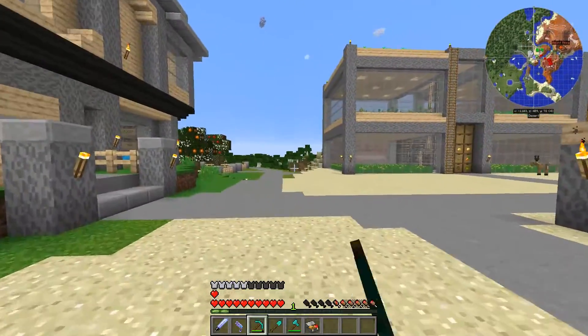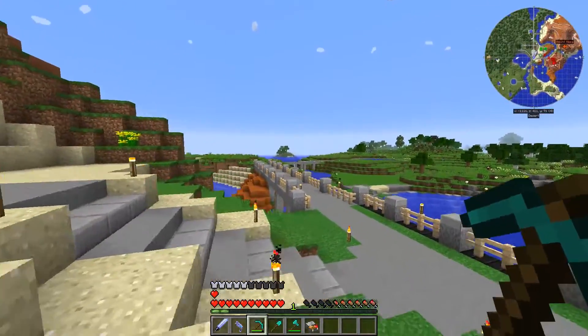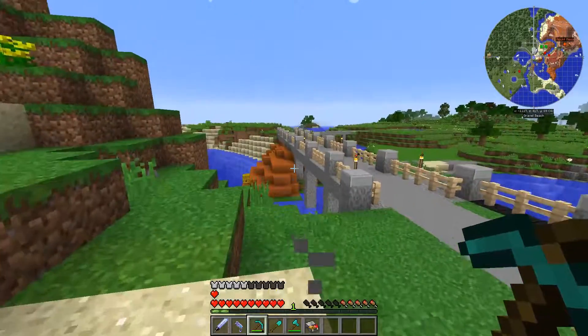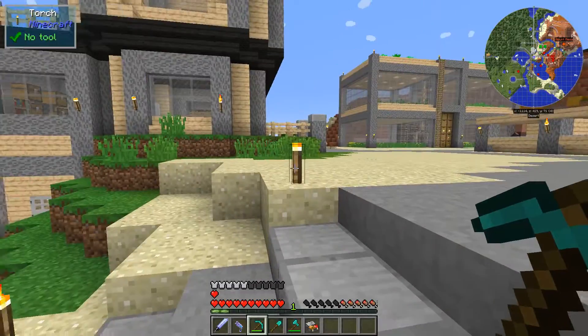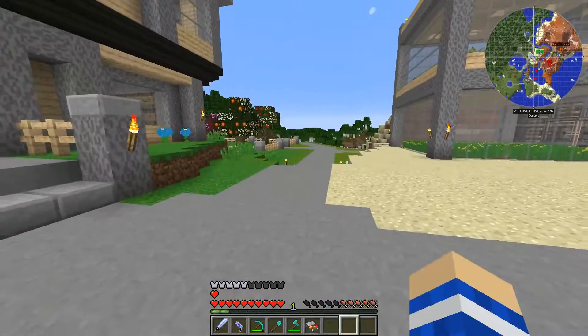We've already got the zombie farm over there, but I was thinking that we haven't really done anything with animals yet. By the way, the thing with the inventory getting deleted happened to me this update as well, so I did have to spawn in some items — just what armor and tools I had — and obviously I lost all the enchantments, which sucks, so hopefully that gets patched at some point.